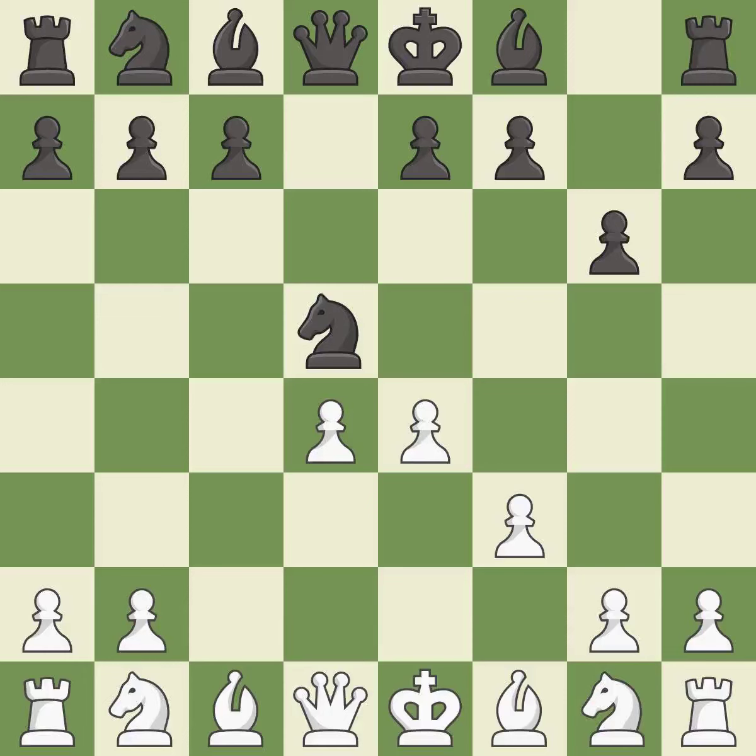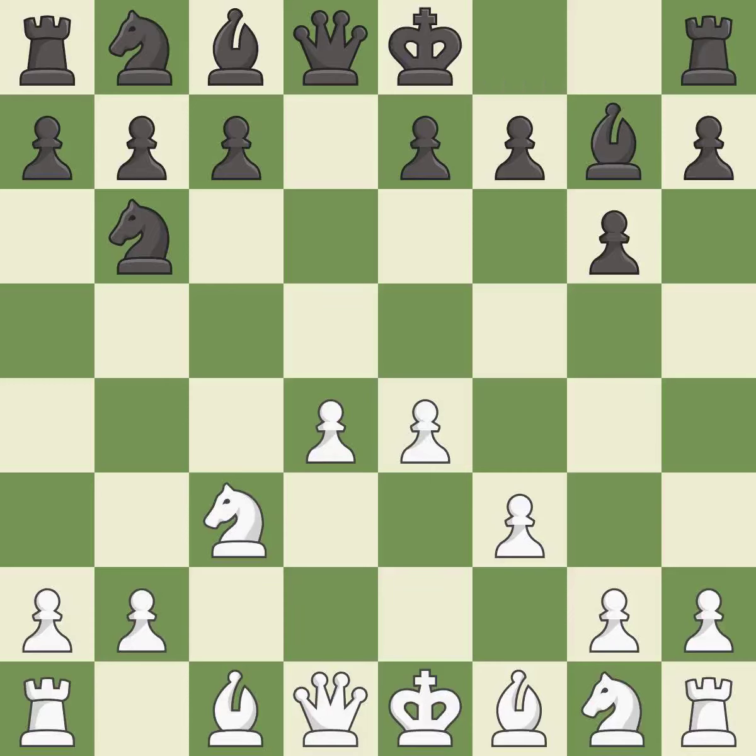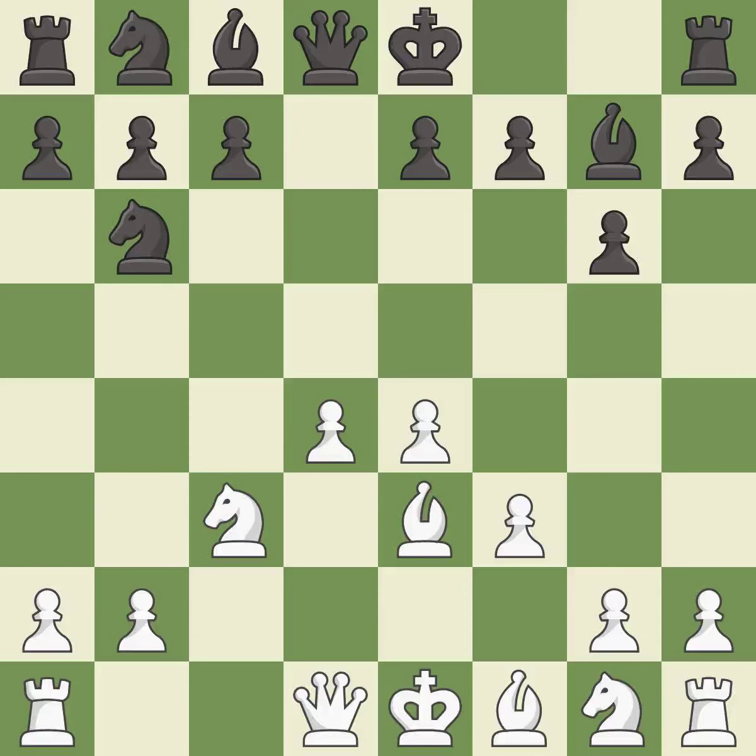This kicks an opposing knight. This move puts the knight on a safer square. This activates a knight by developing it off of its starting square. This threatens to win a pawn. This protects an under-defended pawn that is under attack. Castling gets the king to a safer square, out of the center of the board, while also developing a rook. Castling kingside tends to be safer because the king is further from the center.